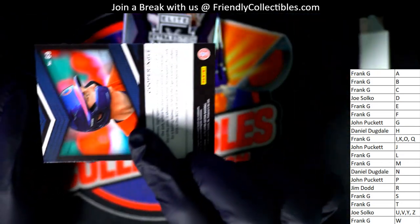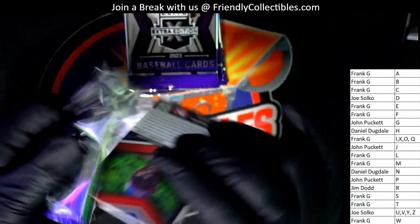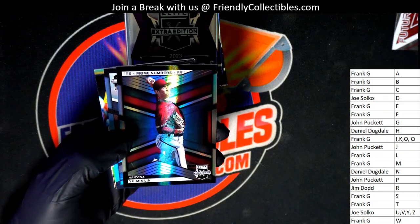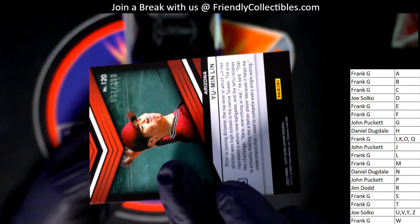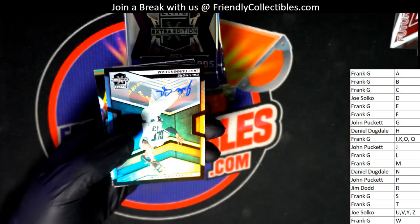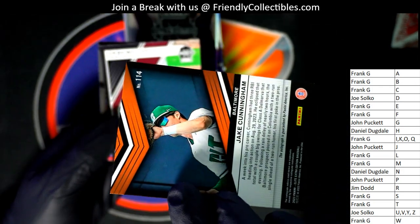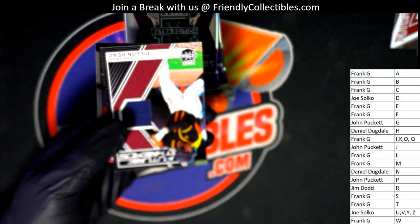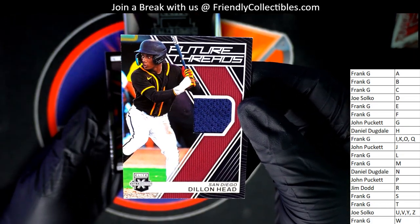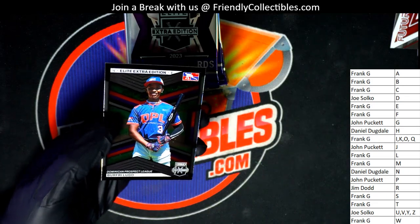It's like our first real base card here. Letter M Frank G - it's a parallel numbered to 200. Got another one Frank, boom. Oh, this guy's a big name. Congratulations Daniel D - he's a bigger name prospect guy, sweet.